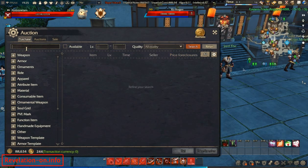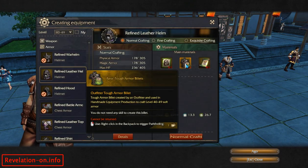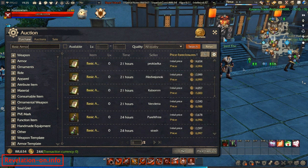You can also buy billets and formulations from the auction house. Just type the name — for example, 'basic tough armor billet' — and here it is. It costs about 14,000 coins and as you can see there are tons of them on the market right now.